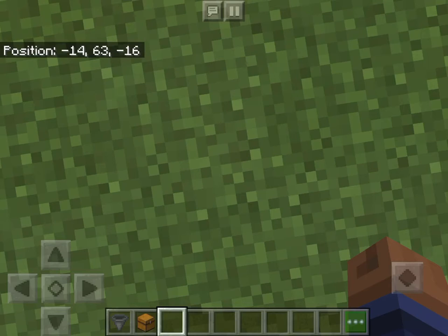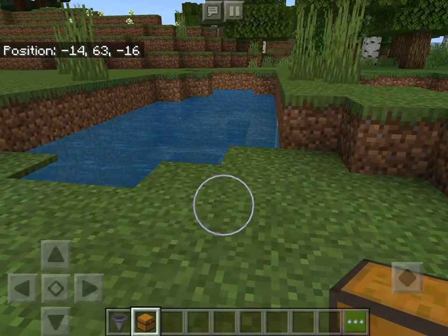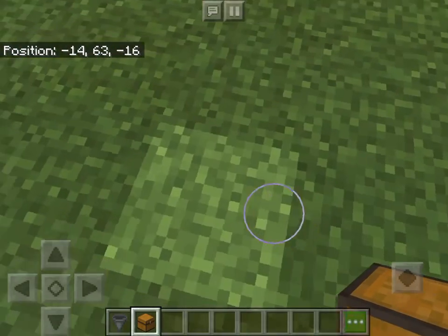We'll make a deal — we may reveal at the end if you let us talk during the video. Yeah, that's a maybe. So first, for the rubbish bin you will need a hopper, a chest, and maybe a sign as well.